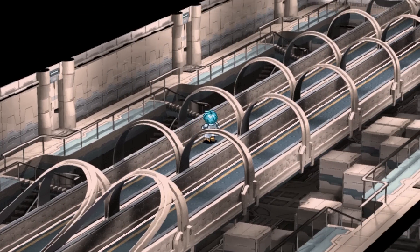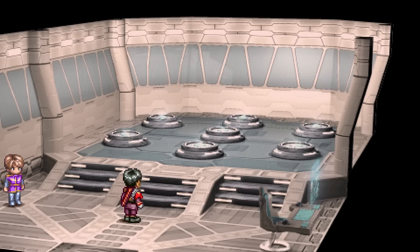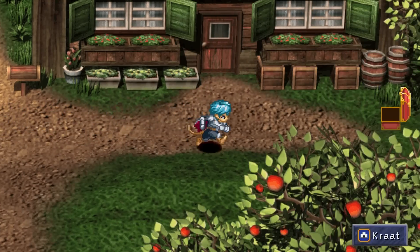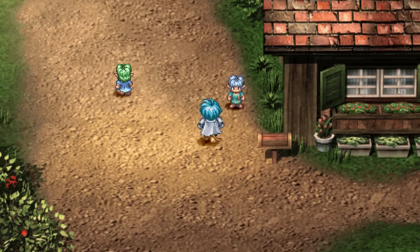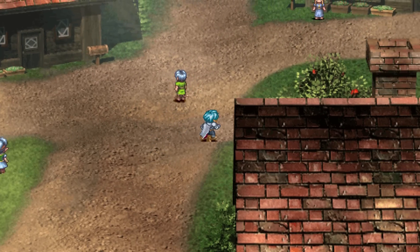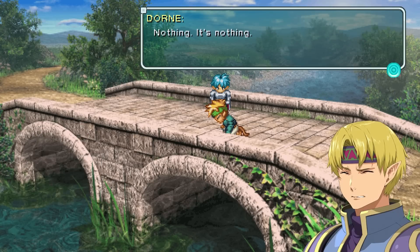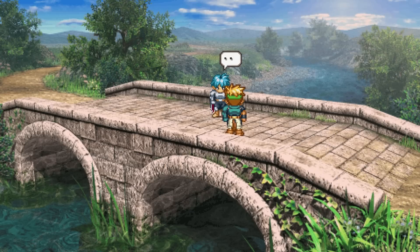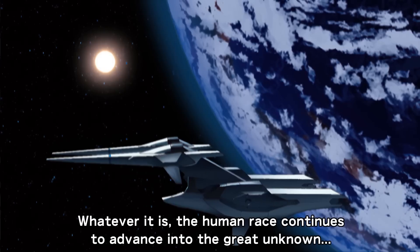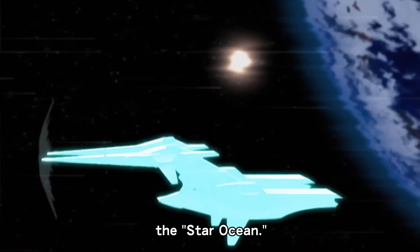First Departure starts off with a really intriguing sci-fi premise, but soon gives way to an all-too-familiar fantasy setting for the majority of the game. It ultimately feels like a bait-and-switch, kind of like looking forward to a new episode of Star Trek only for it to be set on an underdeveloped planet that looks like an average renaissance faire. As the heroes search to uncover the source of a mysterious disease, your journey is rife with mysteries that eventually culminate with a satisfying payoff that delivers on the science fiction. However, it's not unreasonable to expect some more space-themed elements in a game called Star Ocean.